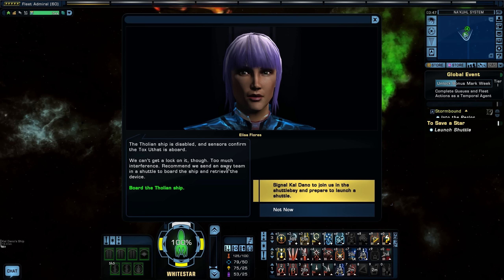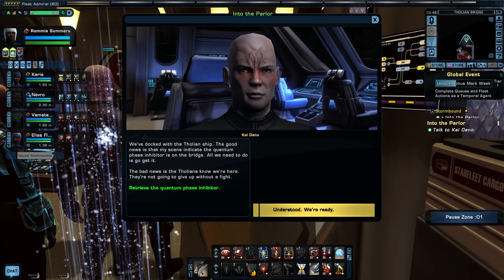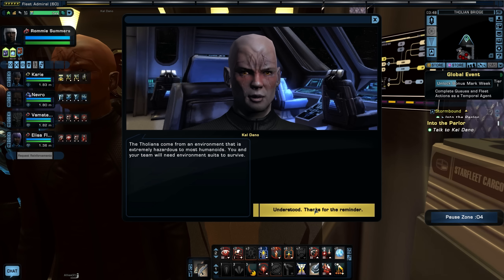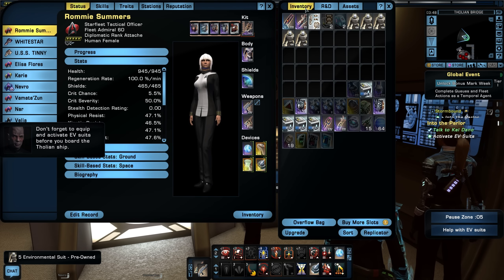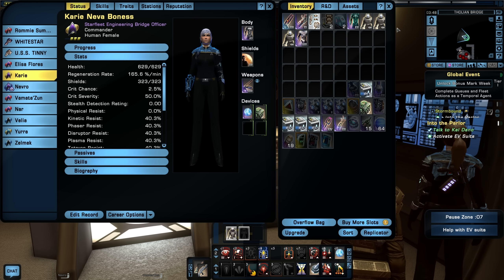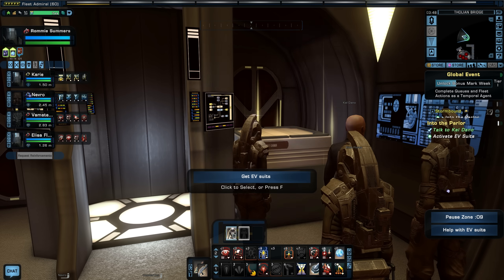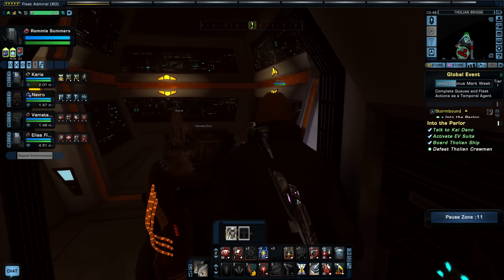The Tholian ship is disabled and sensors confirm the Toxutat is on board. We can't get a lock on it though - too much interference. Recommend we send an away team in a shuttle. Let's go over - we've docked with the Tholian ship. I hate having to put on EV suits because it takes away my armor. Let's get our EV suits and do this thing.